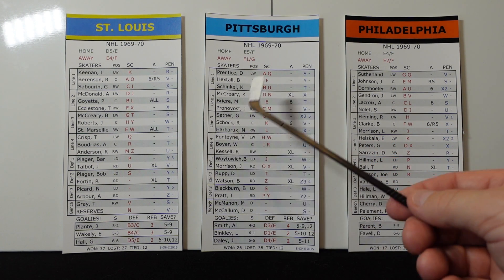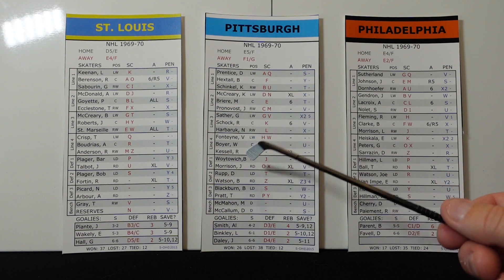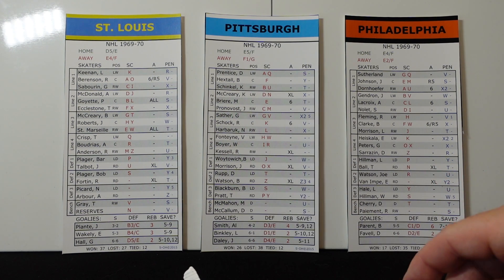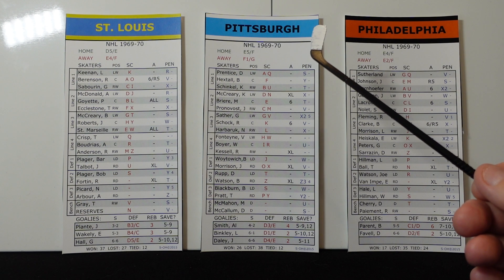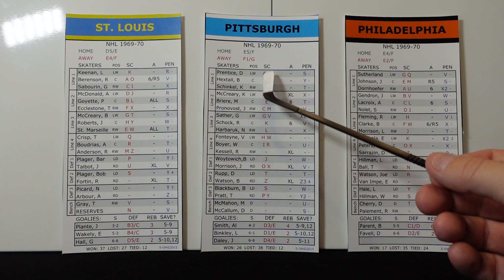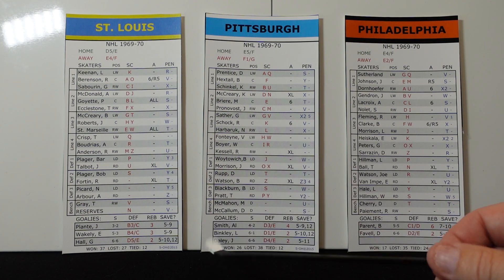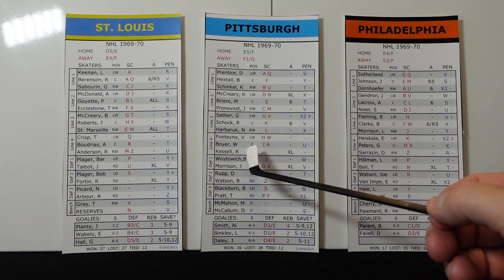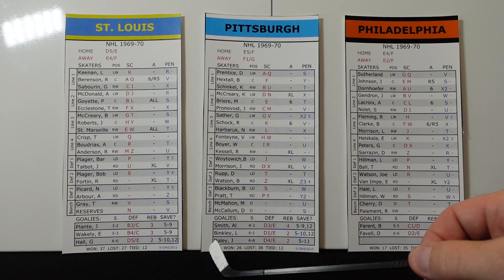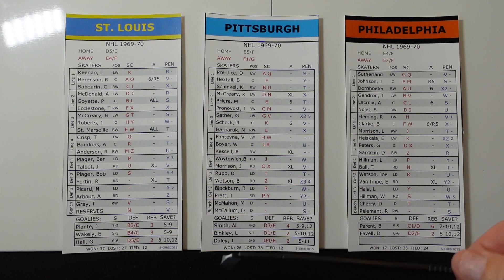Getting on to the skaters — they're all grouped as we talked about. Then you've got their positions: left wing, center, and right wing down in order. And then the defense — left D and right D. The next column is your scoring chances. So if you roll or flip a card and get a scoring chance for that team, you then flip or roll to see who gets the scoring chance. Some players have two letters, some even have three — that means they get a lot more scoring chances than others. So if you roll an A it's Prentice, a Q it's Prentice, an F it's going to be Hextall, and so on. Scoring chances determine who's going to take the shot. If the shot is a goal, then you need to find the assists.